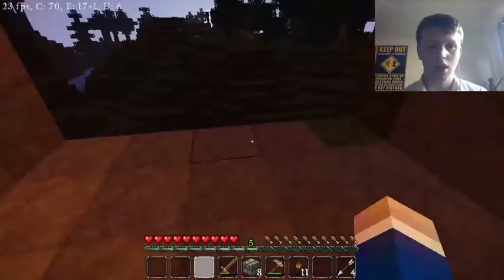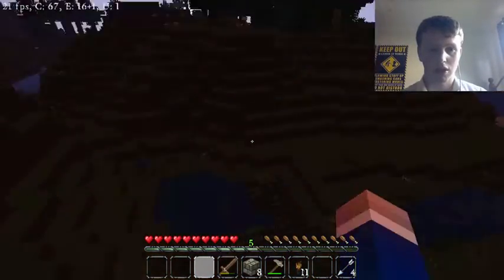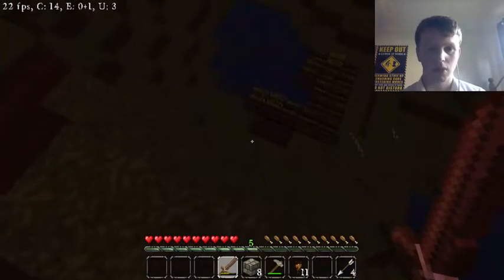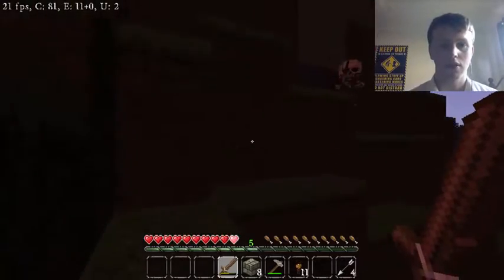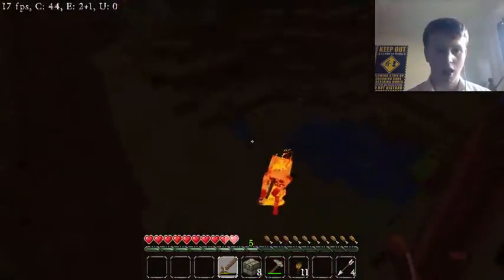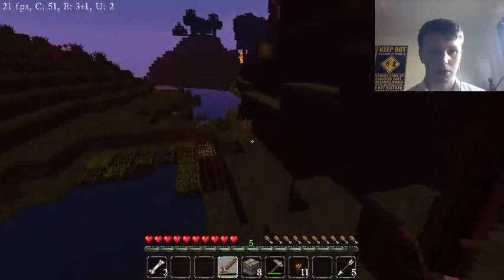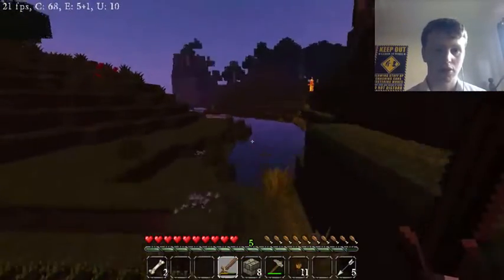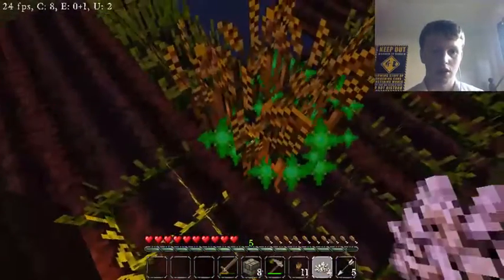We haven't really set ourselves up much. We've got a skeleton over there - it's going to be a bit of a pain, although it might give us a bow. Let's see if we can take you on. Now we've got some bone meal though. That wasn't too bad. There's a zombie there. Let's use this bone meal and get ourselves some food, because I'm going to need this stuff.